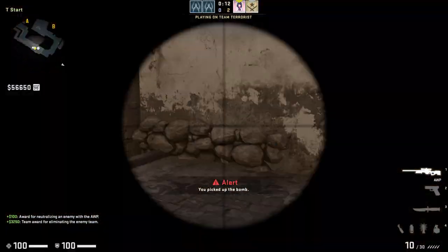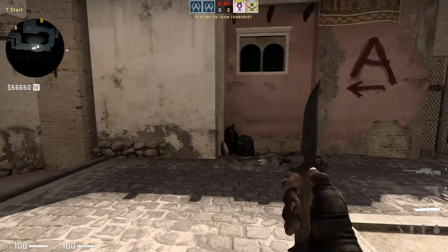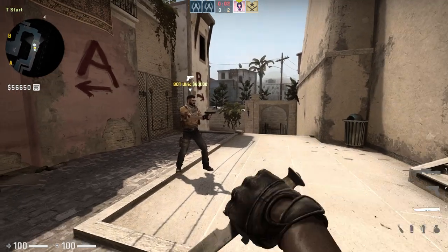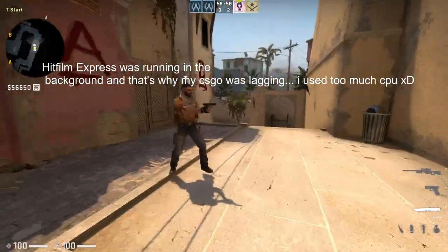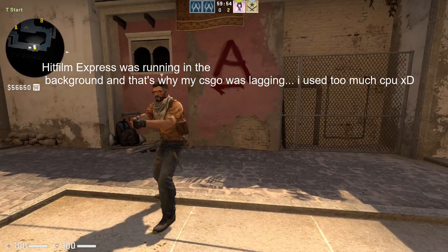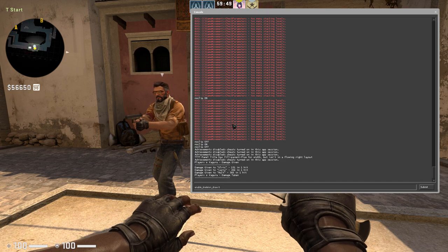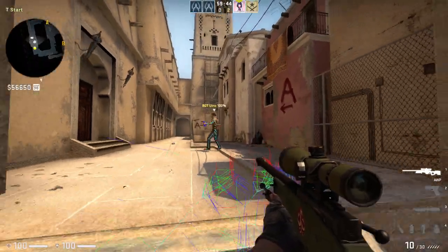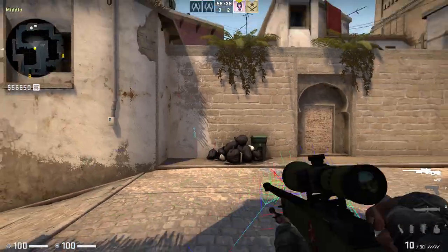If you guys want to do this in a competitive match, I don't know if there's going to be a fake ban or some issue — they might report you, which is kind of stupid. The command to use this wall bang is: enable_skeleton_jaw 1. You can see the skeleton from quite a long distance.